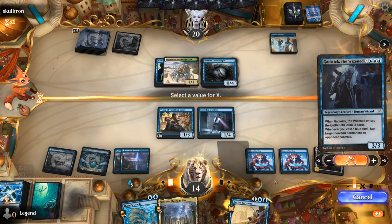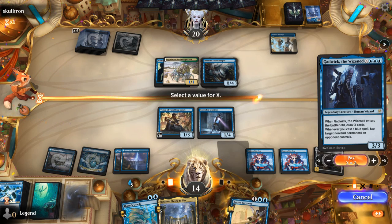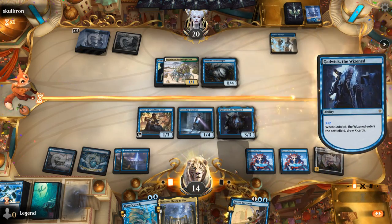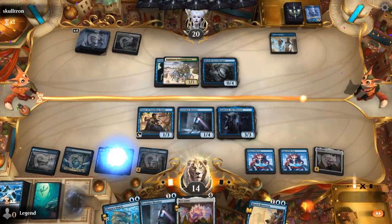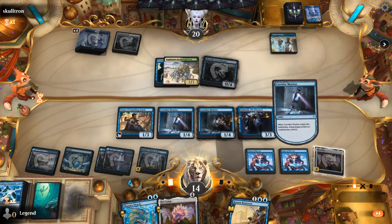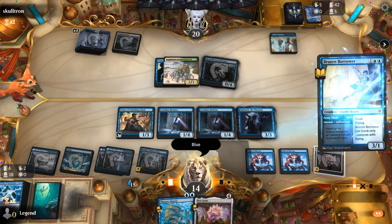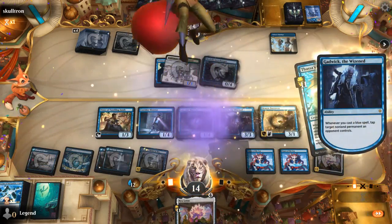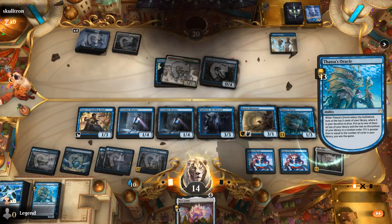We can even untap our Nyx Lotus once again using Corridor Monitor — not that we need it. That was pretty convenient against the mill deck. Thassa's Oracle wins the game, and we still had a Vizier to untap as well. Awesome, on to the next one.